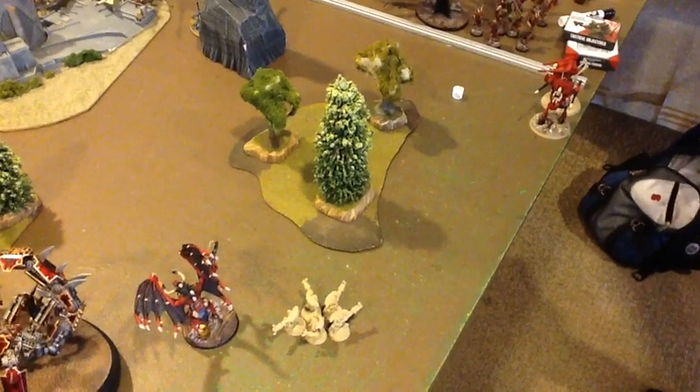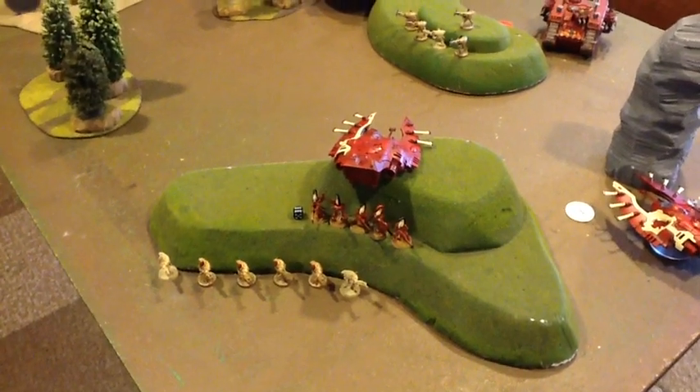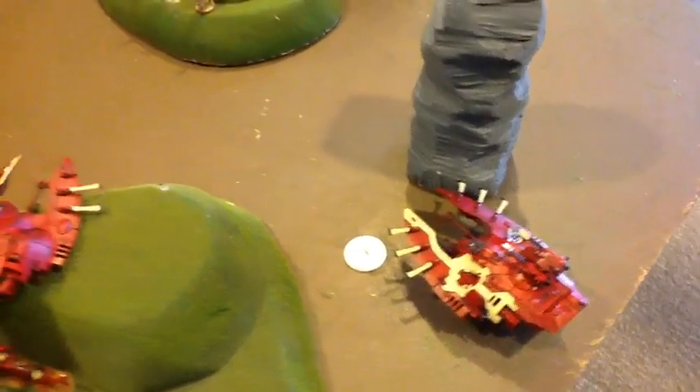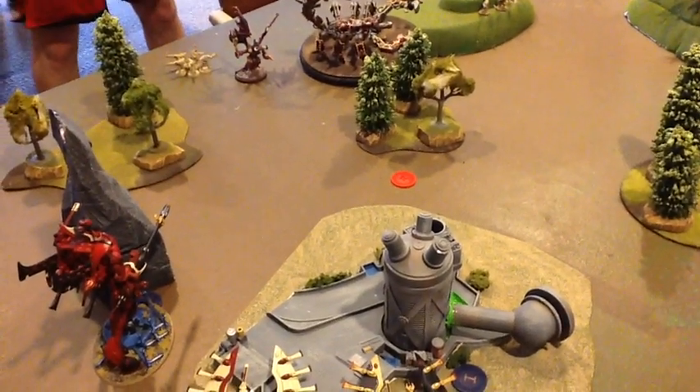The Warp Storm table was a fickle master — perhaps one of the best results I could get, reducing his invulnerable saves by one for the turn. Almost everything came in from reserves. I got a tremendous 18-inch jump with the Spiders and was able to get into side armor, losing one in the process. The other Spiders got a terrible jump so held position. I pushed a Wave Serpent up, and the five Spiders that dropped into rear armor did about four hull points to the Brass Scorpion. Tremendous luck — at the end of the top of turn two, the Scorpion has two hull points left.